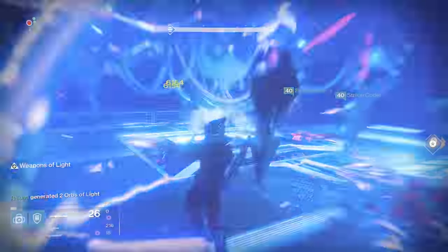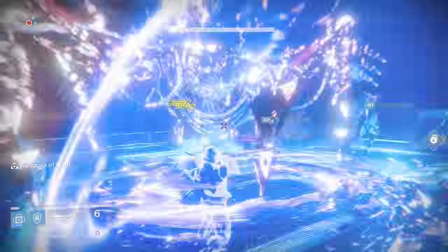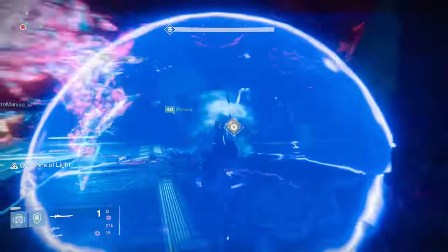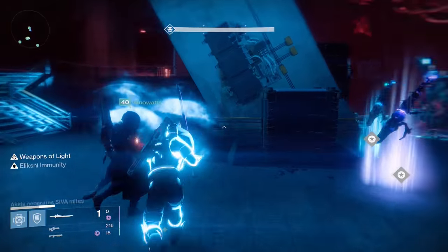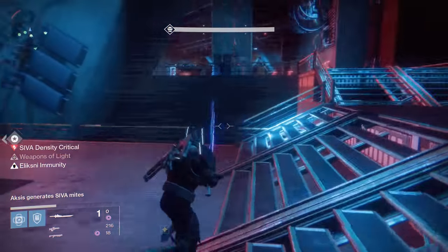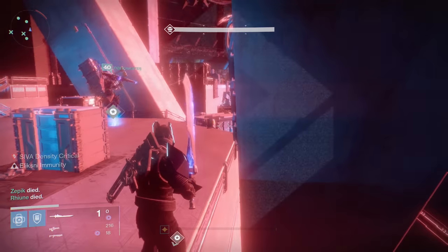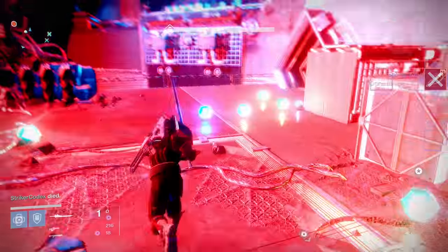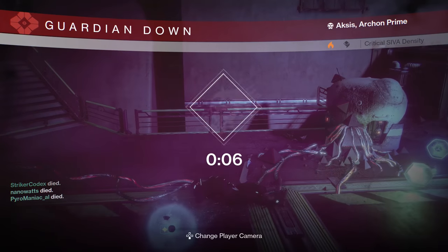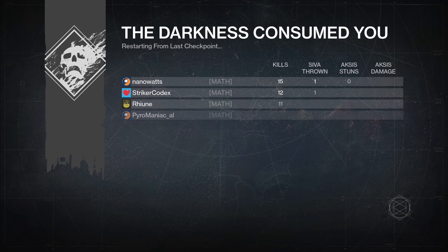In fact, one of the only sword-friendly strike bosses is Alak-Hul, which is a dude with a giant axe — which is a little weird. Otherwise, you're not really going to be able to get too close with a sword on any bosses. On trash mobs, I think I still like the Raze Lighter, mainly because sometimes when you go for an AoE attack on a bunch of stuff with the Dark Drinker, you might end up just not hitting everything. Granted this can happen with the Raze Lighter too, but it feels slightly more problematic with the Dark Drinker. Regardless of which one you choose, you're going to immediately annihilate any target you hit.